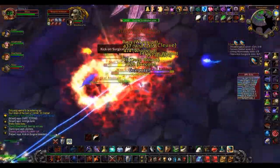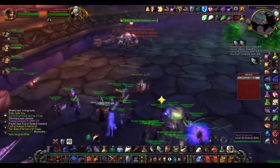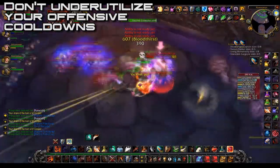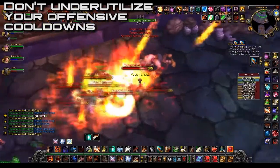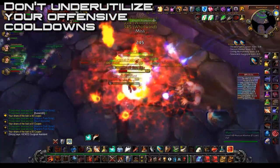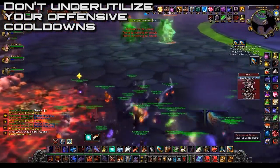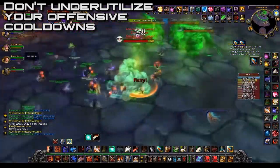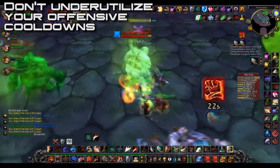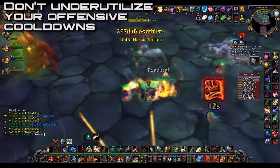Another common player mechanic mistake is not using offensive cooldowns enough. People go through 10 minutes of fighting trash to get to the next boss without using a single offensive pop. The average cooldown on offensive abilities is about 3-5 minutes, so you should be popping them at least twice before the next boss. Vanilla raiding is not only about boss fights — you want to be maxing out from start to finish. Having a whole raid using their full toolset on trash makes a huge difference. Just don't waste them on a random trash pack that dies in 2 seconds right before the boss.